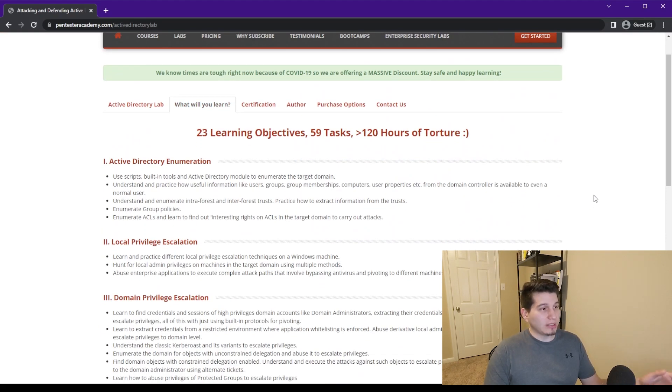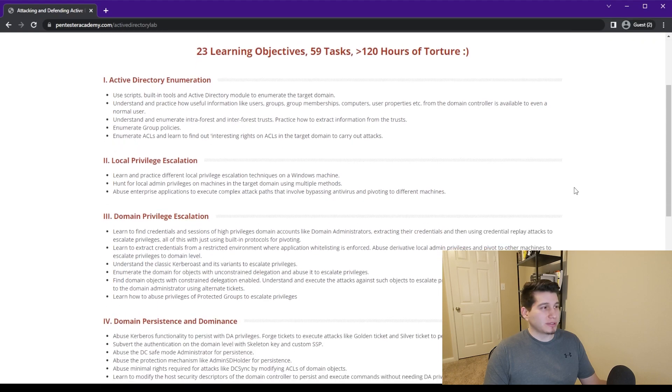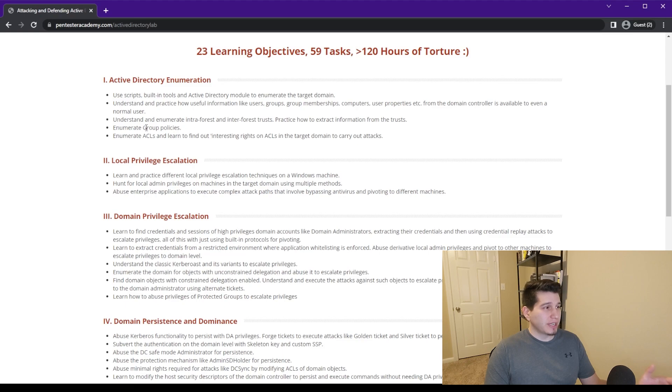At the moment there are 23 learning objectives and 59 tasks, and there are 120 hours of video. The first topic is active directory enumeration, and since this is a Windows environment, all of this is through the PowerShell command line. Right away it mentions how to bypass some antivirus, and through the enumeration section it shows you how to find users, groups, computers, and other information you'll use later on.